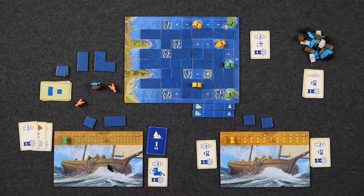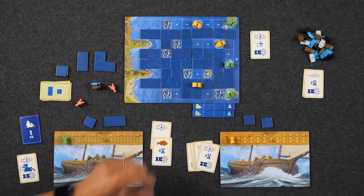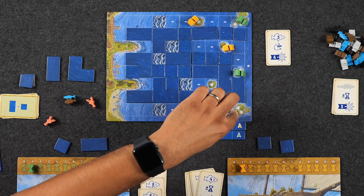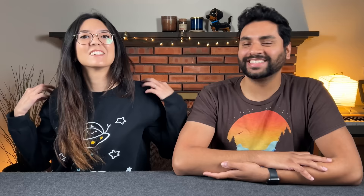End game scoring — just count helm symbols. Monique counts: three, six, seven, eight, nine, ten, fourteen total. Naveen counts: five, six, seven, eight, nine, ten, eleven — then adds more: thirteen, fourteen, fifteen, sixteen, seventeen, eighteen, nineteen. Naveen wins 19 to 17. The tiebreaker would have been leftover fish. Naveen got to all the islands — that made the difference. Final scores: Naveen 19, Monique 17.